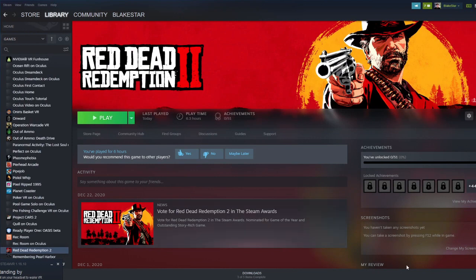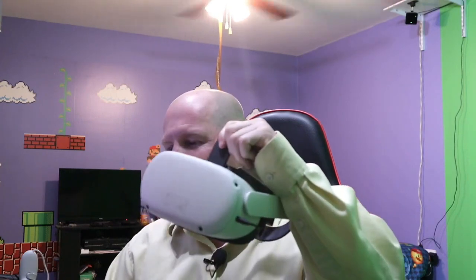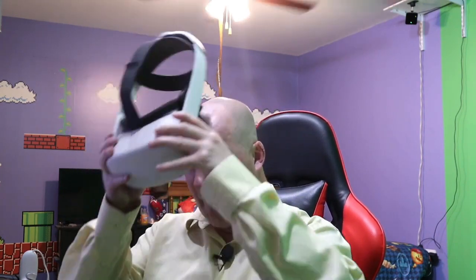Now we are going to set this up wirelessly with the Oculus Quest 2. Let you know this will only work with a gamepad, a keyboard, or a mouse. It's really good with a gamepad, but let's hope in the future they get the controllers to work so you can go and shoot guns and everything. We are going to set the Oculus Quest 2 up wirelessly with Air Link.